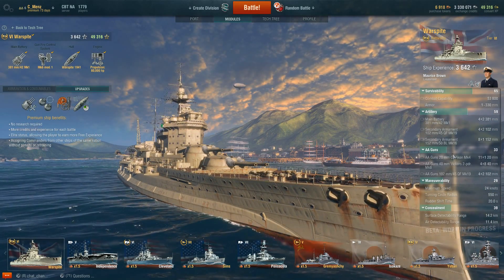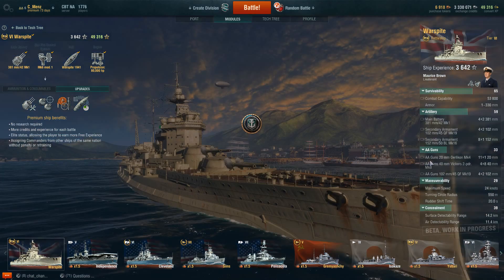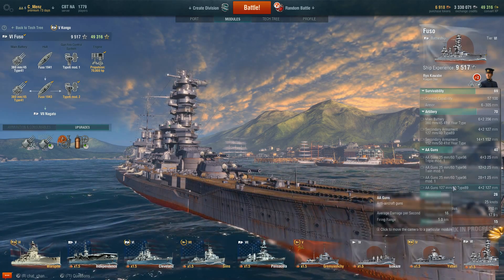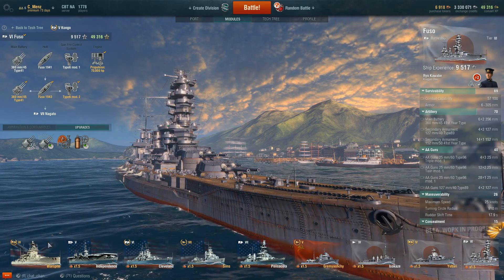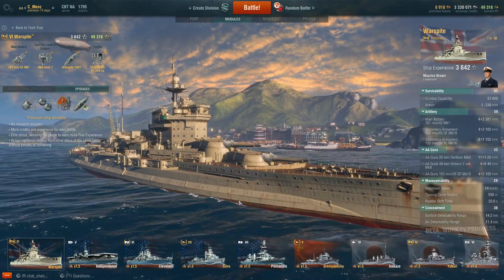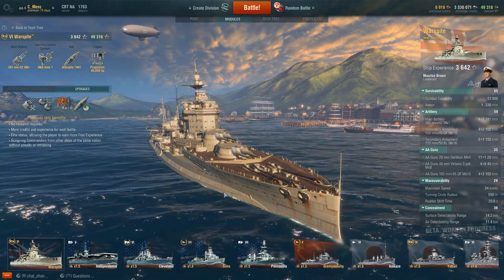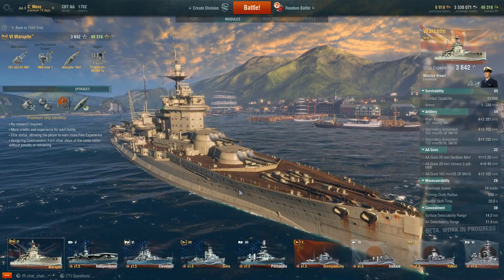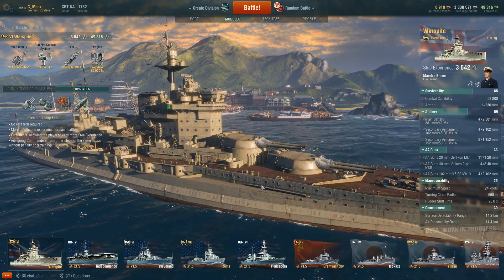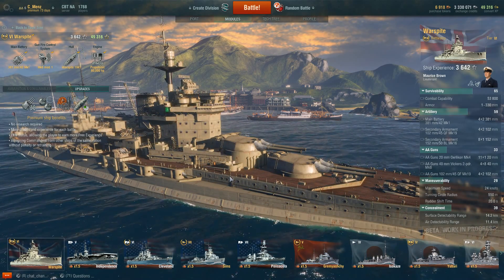AA guns: a listed value of 33, with ranges of 2 kilometers, 2.5 kilometers, and 5 kilometers. The Fuso is a little bit better with a little more range on everything. So the Warspite, even though I said it has good AA, it's just decent for tier 6 — you're not going to light up the sky, but you will be able to take out torpedo bombers and fighters. Not dive bombers great, but decently. You won't compare to a cruiser like a Cleveland or Pensacola.